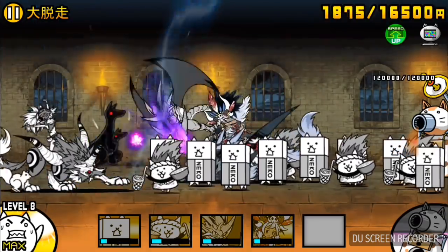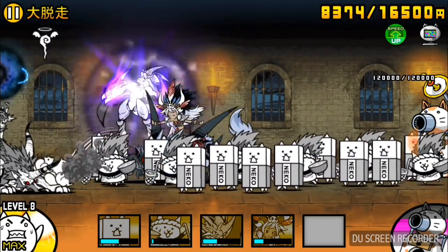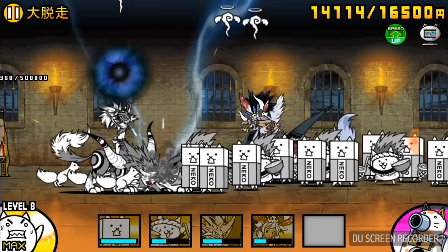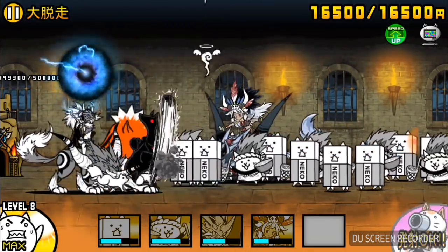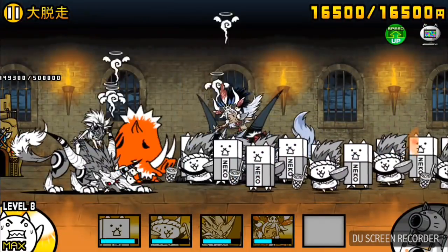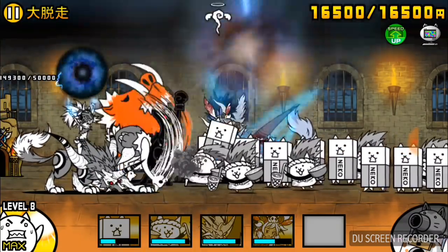It takes four knockbacks until it dies, which is alright — the knockbacks don't really matter too much. Its recharge time is between 161.53 seconds and 170.33 seconds. That depends on your treasures: if you have all the normal Empire of Cats treasures from all chapters, it should be 161.53 seconds; if you don't have any of them, then it should be 170.33 seconds.